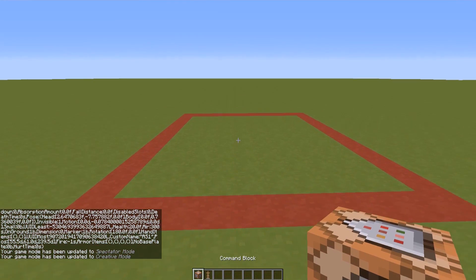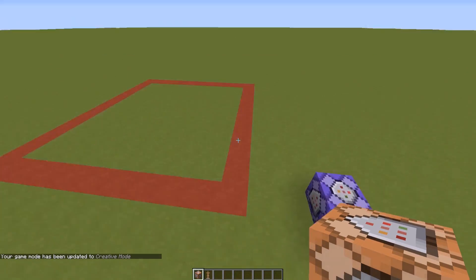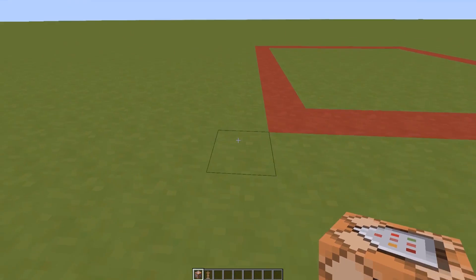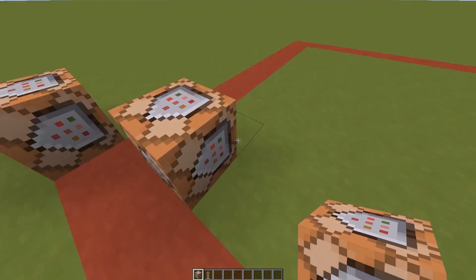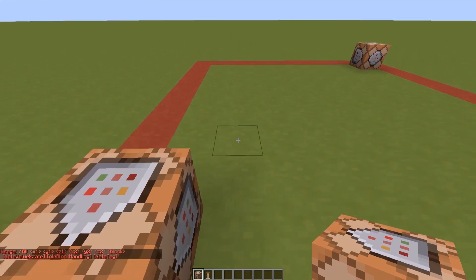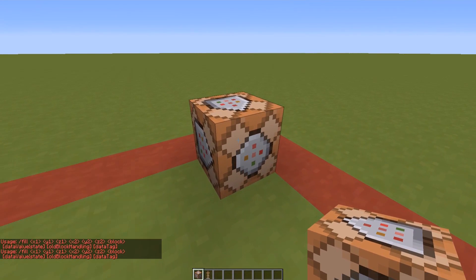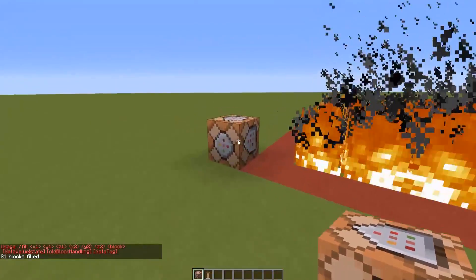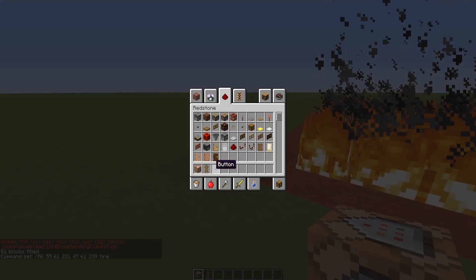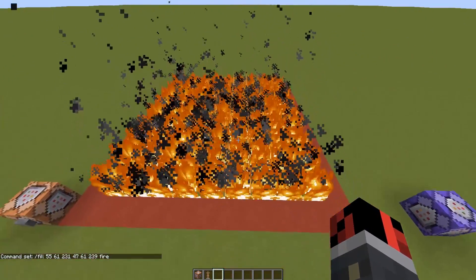Now the mechanic is really simple. I'll get a command block, set it to Repeat and Always Active. I need a fill command to fill this entire area with fire — '/fill [coordinates] fire' — just like this. I'll add a button so every time I want to start a level it sets the entire area on fire.